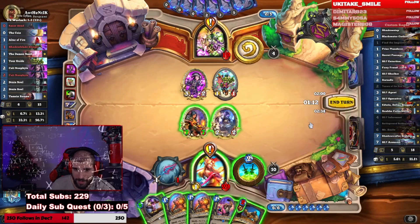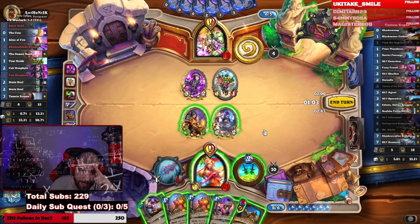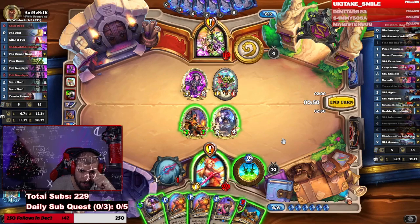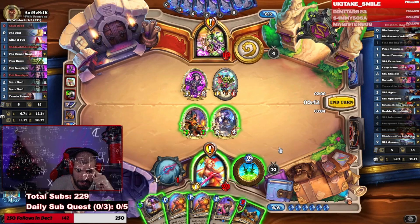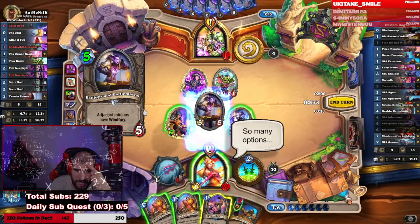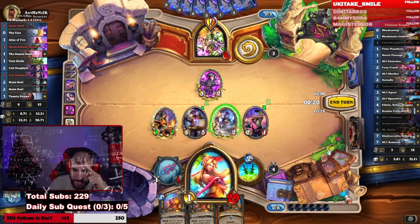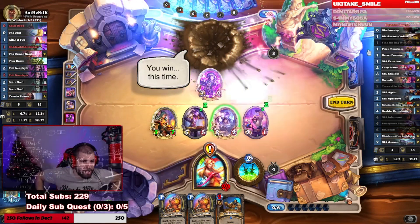Blade Slinger is a possibility but with windfury that's going to be too off lethal — we're probably doing it. He won't be able to tap so much with the pressure. Battle Master in the middle, Price Plunderer the one-one, seven-seven goes face twice, your face goes face once. We trade the 3/2 to deny him — easy legend! Got him!